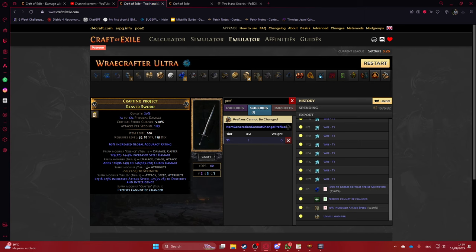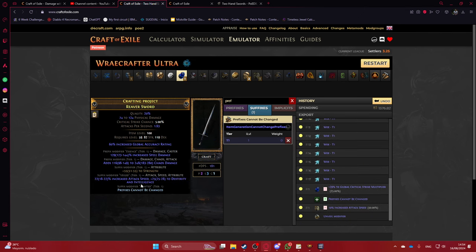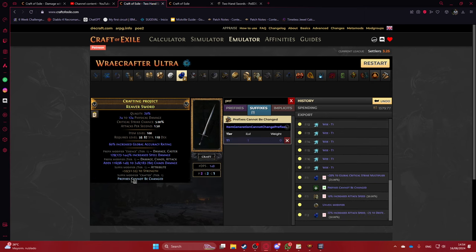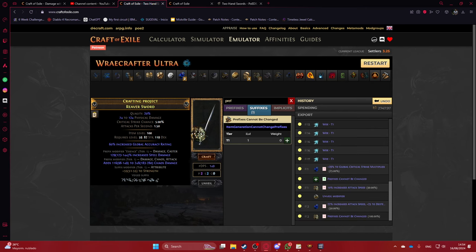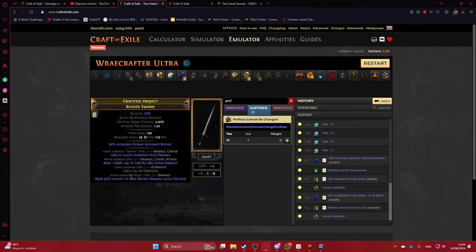If you annul a suffix, you come here and veil, hoping to get a veil prefix. If you fail the veil, then you unveil, and because you still have Prefixes Cannot Be Changed active, you veil again. It's a 50/50, and if you happen to remove the Prefixes Cannot Be Changed mod, you have to reapply it and try the annul again before veiling.